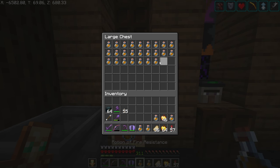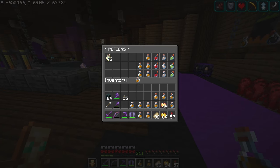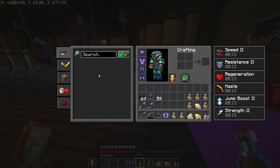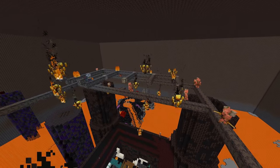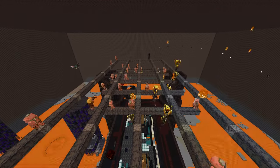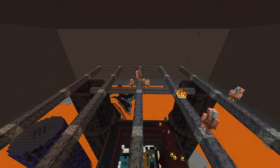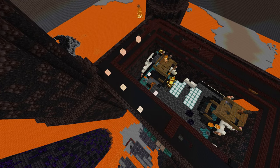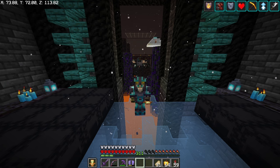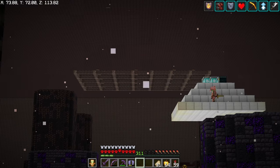We do have an auto-brewer here designed by Impulse, which is amazing — I'm going to load up on as many fire resistance potions as I possibly can. I've got a little bit of a TNT grid behind me. I don't have enough TNT to actually fill up the grid, so I'm going to have to go farm up a bunch of sand to make a bunch of TNT.